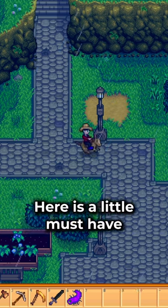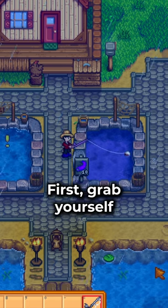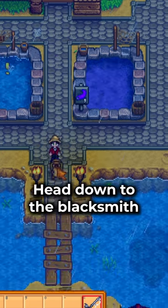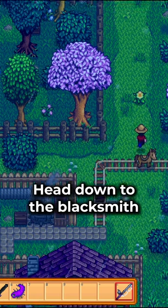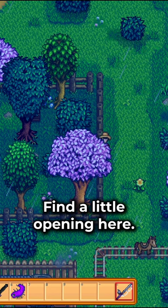Here is a little must-have for every farm in Stardew Valley. First, grab yourself a super cucumber from your pond, then head down to the blacksmith. Find the little patch of forest behind him and find a little opening here.